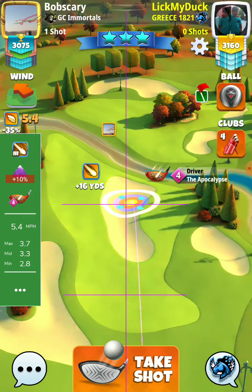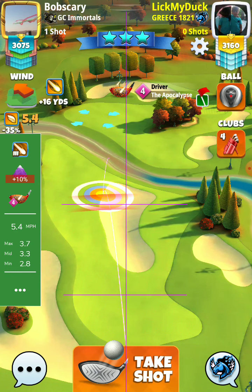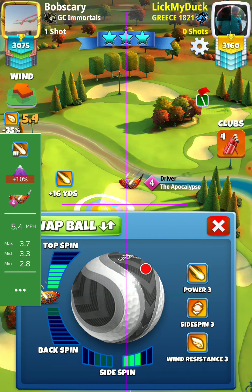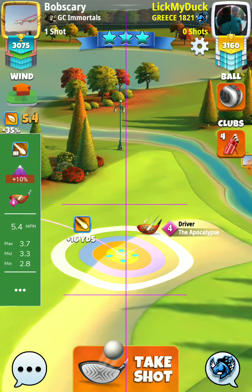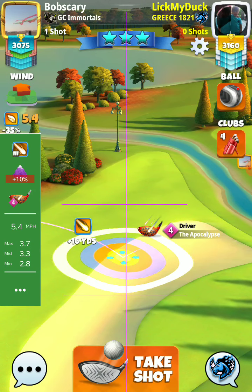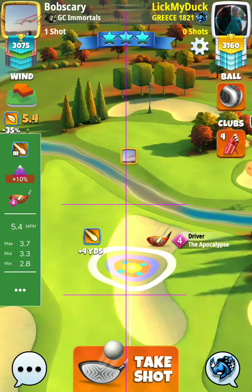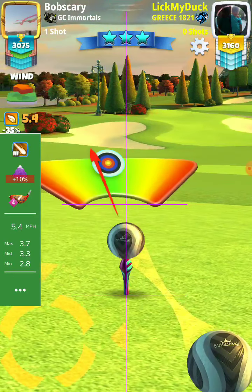5.4 — I will go with the target between the fairway, max top three right, I will adjust. 3.7 now, I will push back to max and I will make max overpower with max scared to the right.